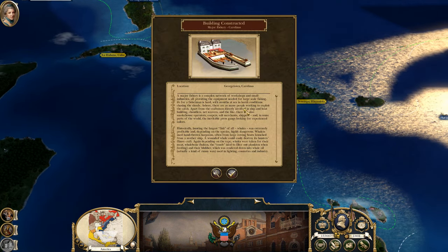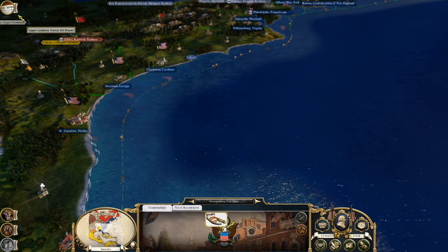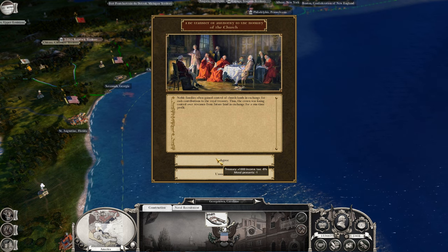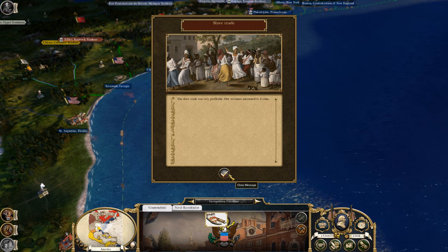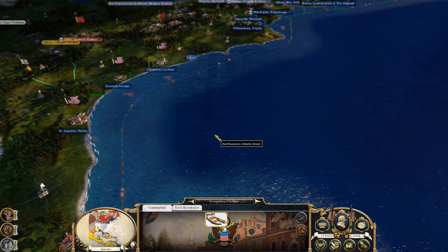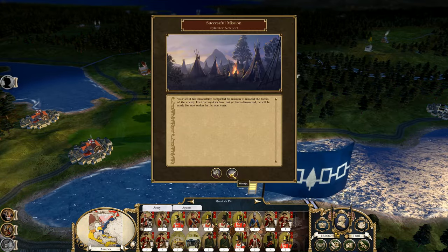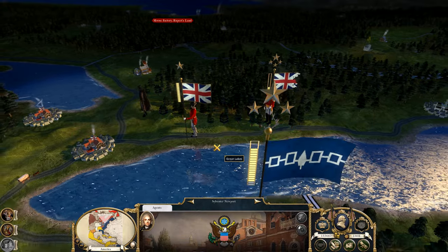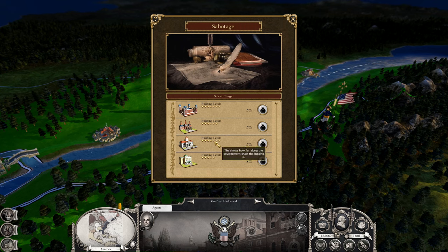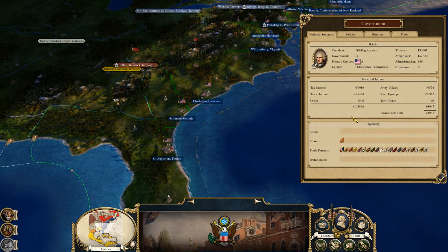We got some more stuff constructed — got that fishery, that's going to help. We've got advice stuff — transfer authority to the nobility of the church. Looks like we're going to have to do that because I can't afford the decrease in stability. Military doctrine or economic doctrine — I'm going to go ahead and do military doctrine now because I think it is time. I can see they're moving some stuff around. Sabotage — always successful, nice, he didn't die. Let's sabotage something that's going to deny them money — sabotage the repression.